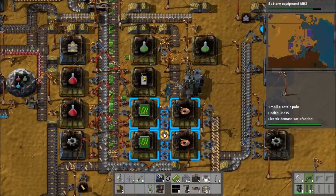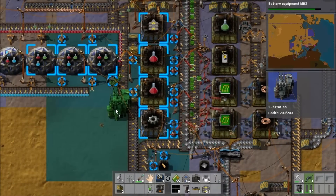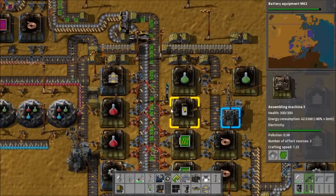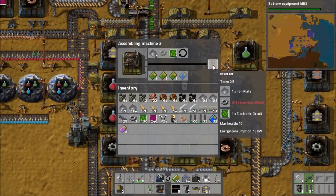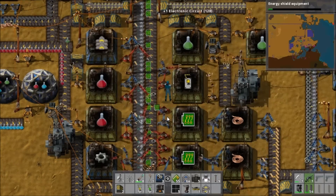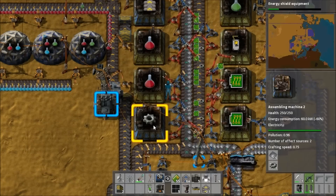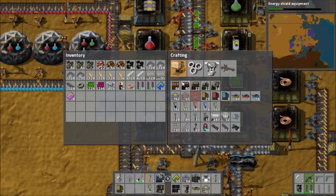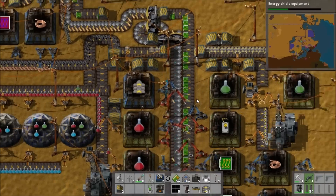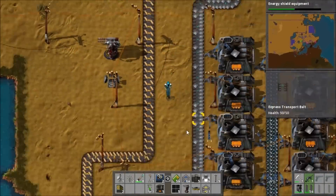Once you upgrade the assemblers, you start having trouble with inserters. What I've actually had to do is build some substations, because I can't fit enough inserters to keep things moving at full speed and still have enough room for power poles to supply them all. I've built two substations on either side of the main production line, which means there's now room for all the inserters we need to keep everything running at full speed.